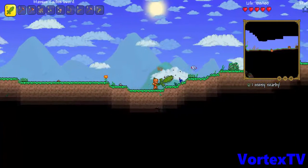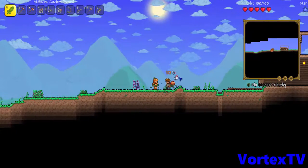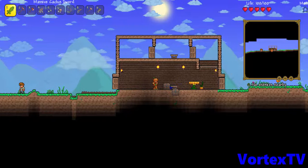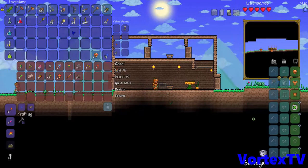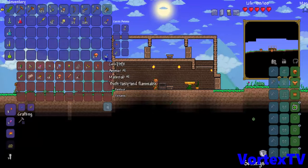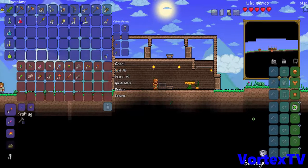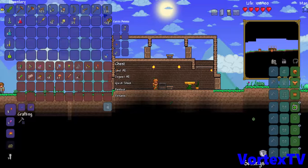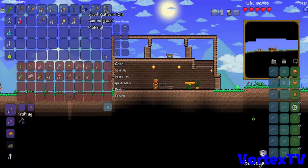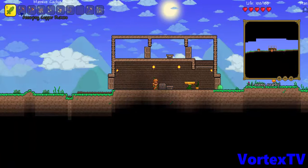I have some grenades — I gotta get more bombs, they're really helpful. Let me make some more walls. Let me place down stuff I don't need — I don't need these mushrooms yet. I got rope, acorns I do not need, and I don't need the wooden planks right now. That's good enough.